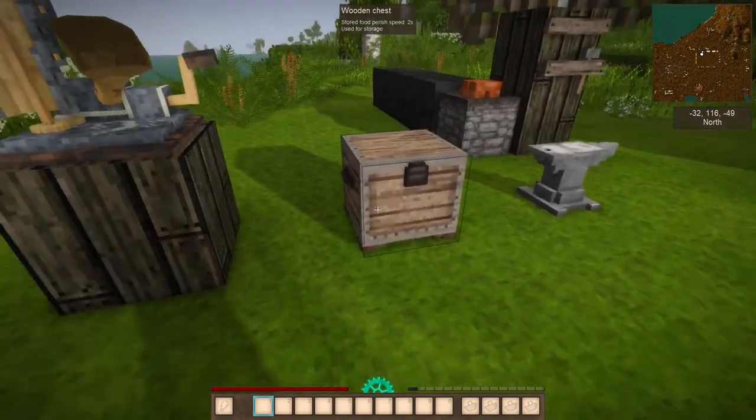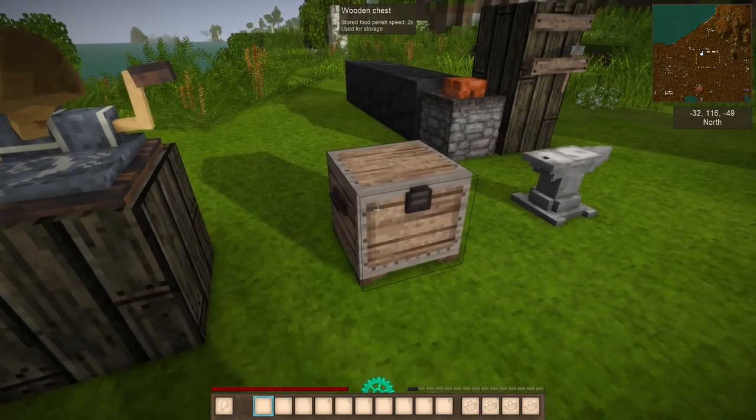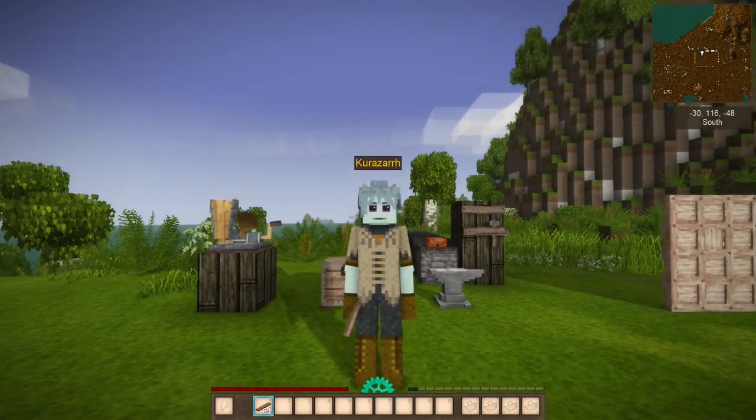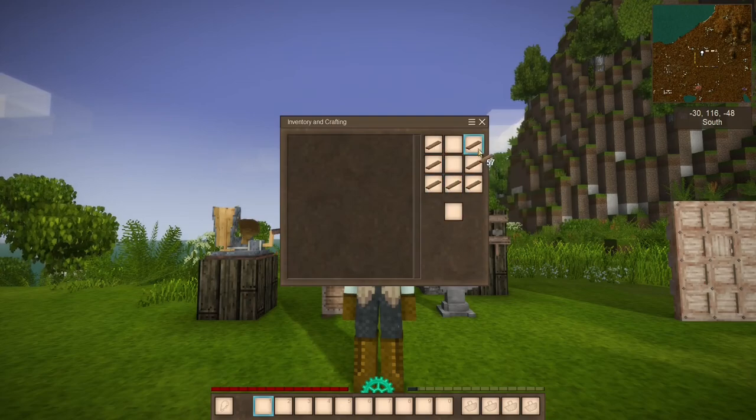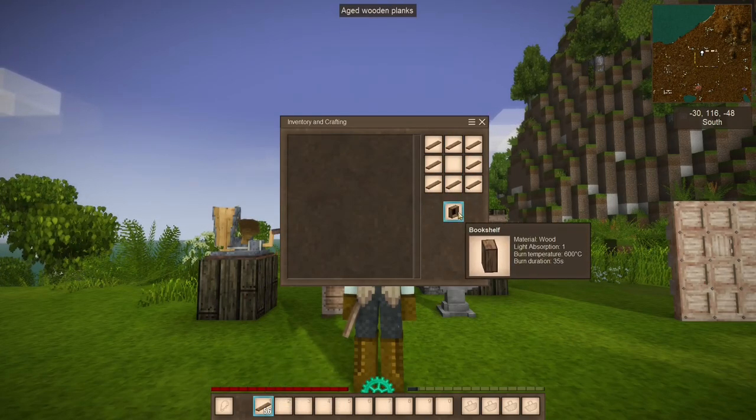You'll want to keep your tuning cylinders in a chest, but making chests has become a lot more complicated. It used to be that in order to make a chest, you would just take eight boards, put them in a circle, and BAM, you get a chest. But now you get a bookshelf instead.